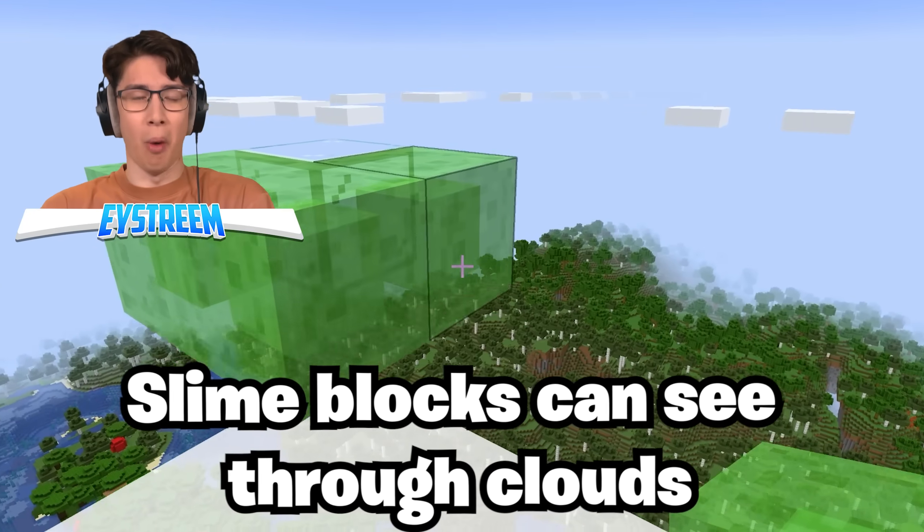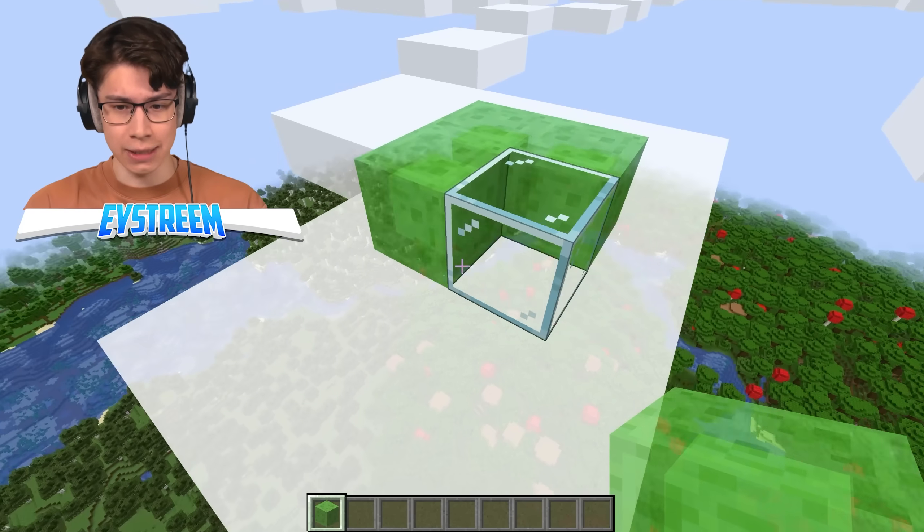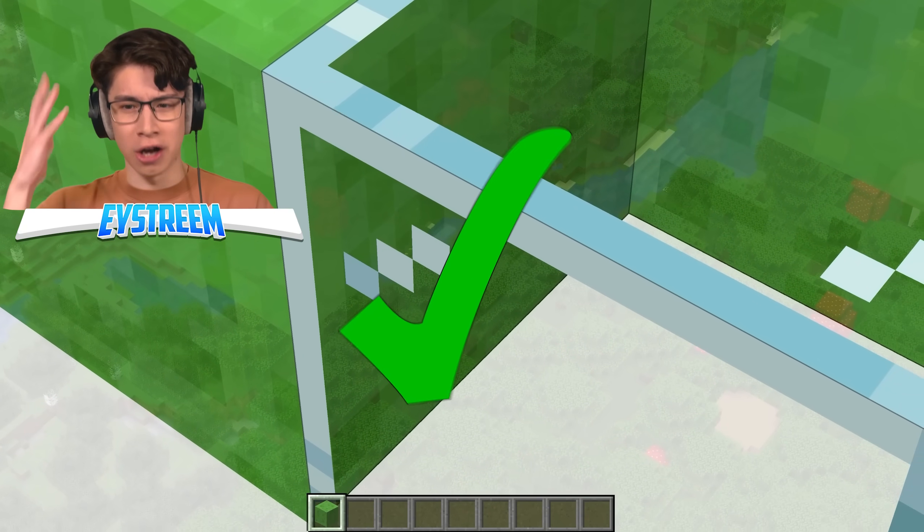Slime blocks can see through clouds. They don't even have eyes! The clouds literally don't exist visually, but you can see them in the glass — but not in the slime block! How?